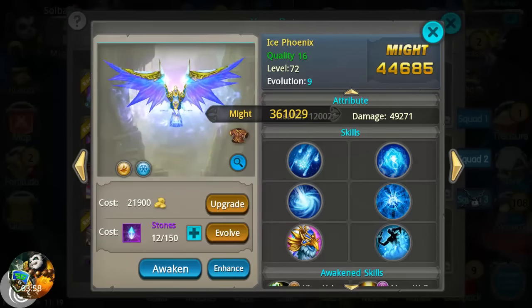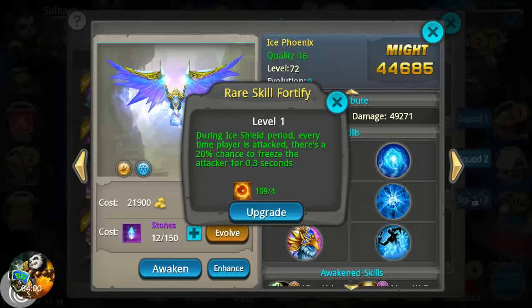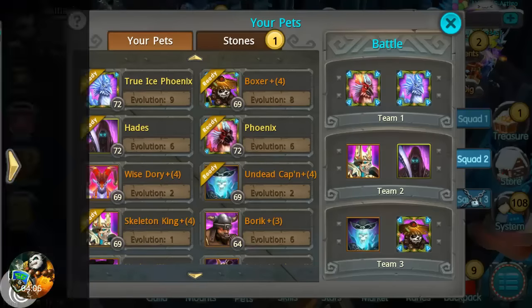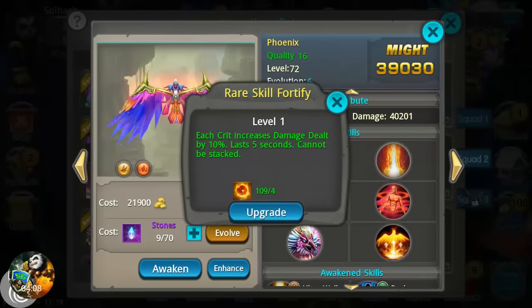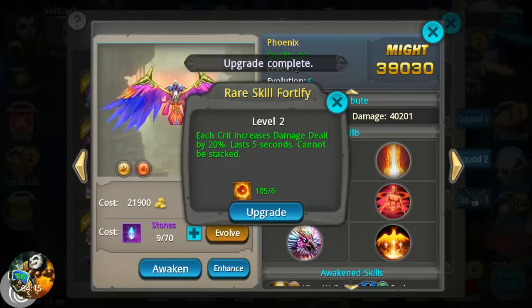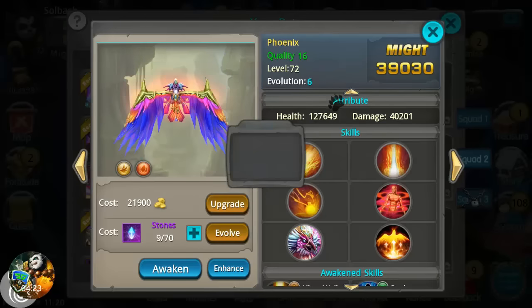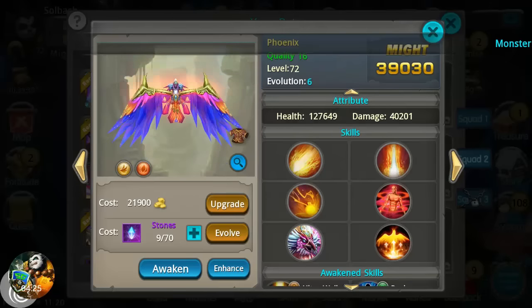Now let's level some of this stuff up. The main skill I want to touch base on leveling is the crit skill. Each crit damage dealt increases damage dealt by twenty percent and lasts five seconds — that's a pretty huge boost. I'm not sure how often it'll go off but we're gonna take a look at it.